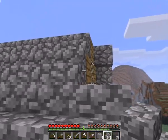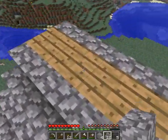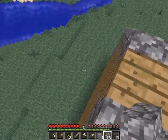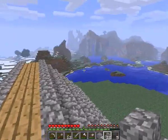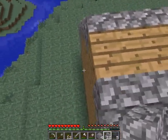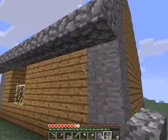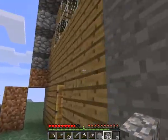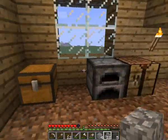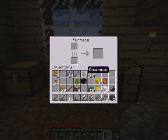Okay, finish laying the stairs down. Now here, I think I'll just leave the side flat. Well, it being flat will mean that it's the back. I still have 14 cobblestone, I think I'm going to try to cook some up.